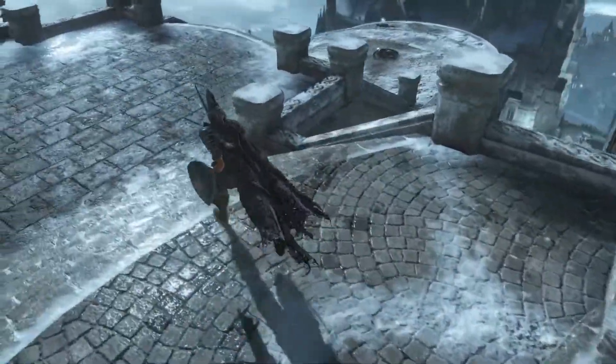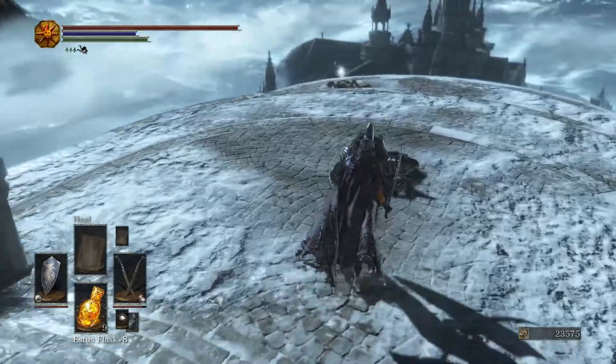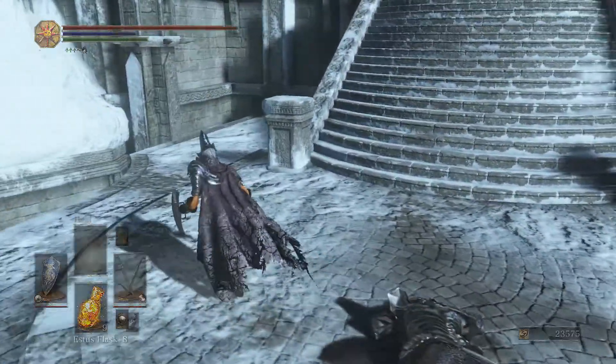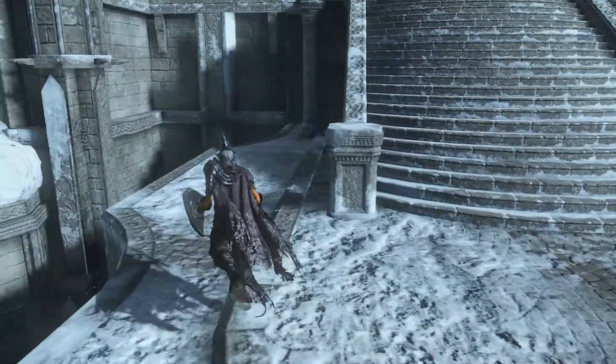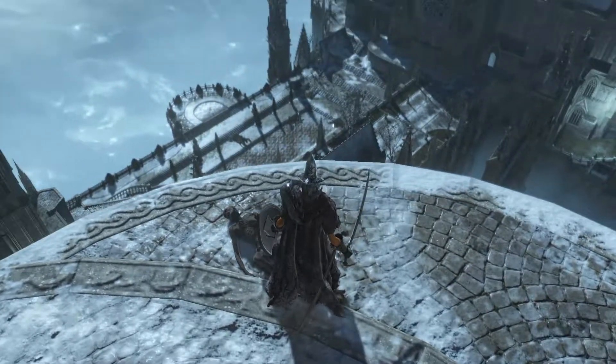We want to first of all head in here, because this is new - if we can actually go in there, that might be a shortcut or something for later. I guess that's the silver knight that we just defeated. Anything around the corners? Nope. So what were you guarding? Soul of a Crestfallen Knight.